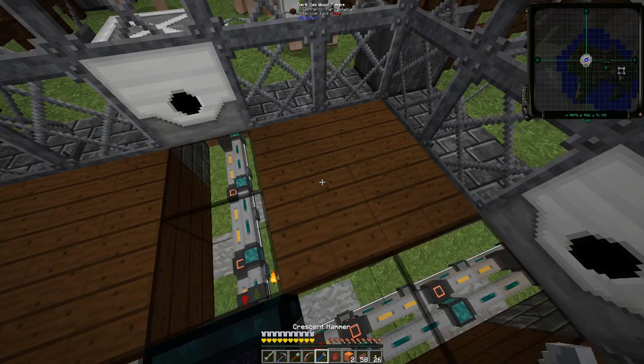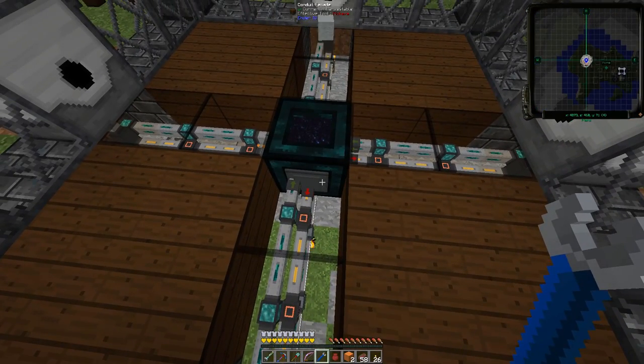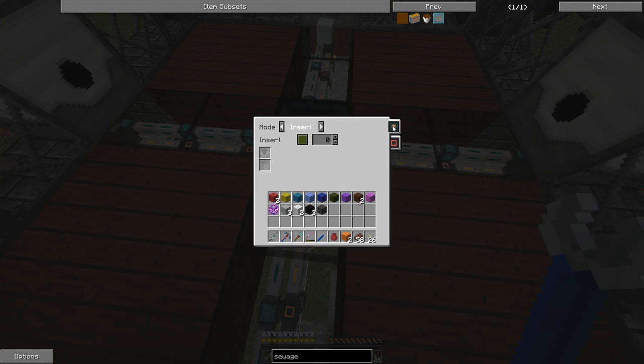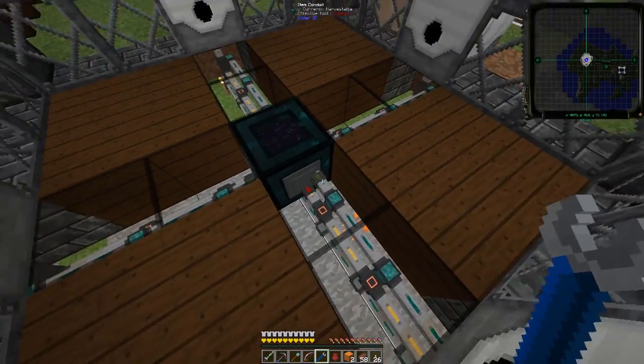Let's see what might be the problem. Do you see it? That should be on the item — no, that's extract. Item is insert. And that's insert. That's insert.